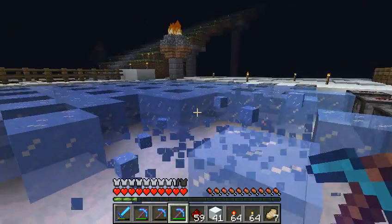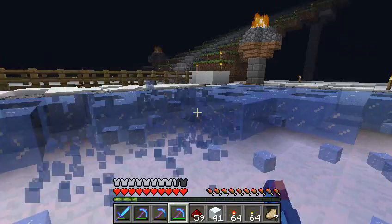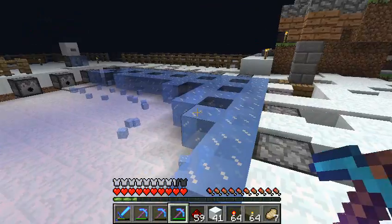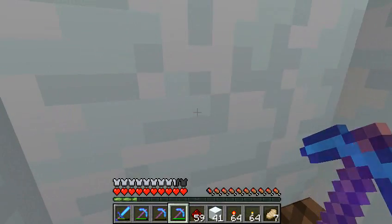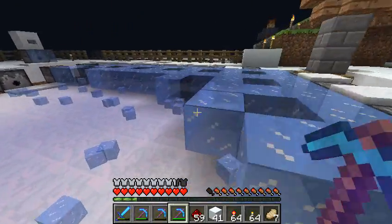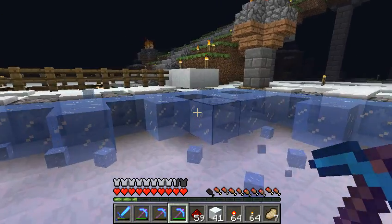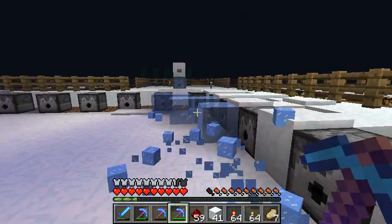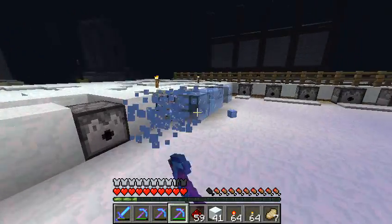We'll Silk Touch all this ice up real quick. The simple math behind this is, when you dispense water out from the dispensers, you will be able to form one big source block - everything's going to be a source block. Only source blocks freeze. Snow is one of the only blocks, if not the only block, that is not affected by efficiency on picks, so we decided to use snow.